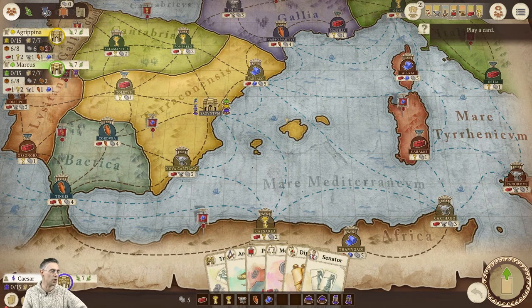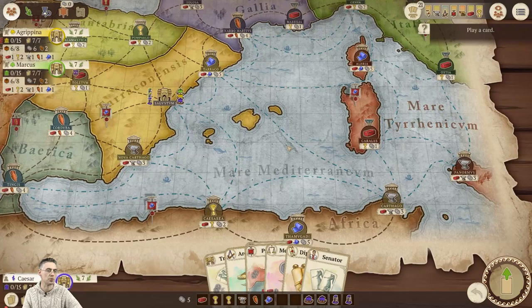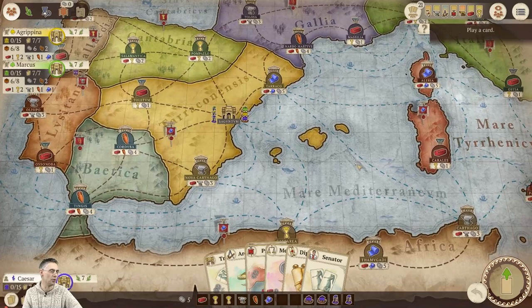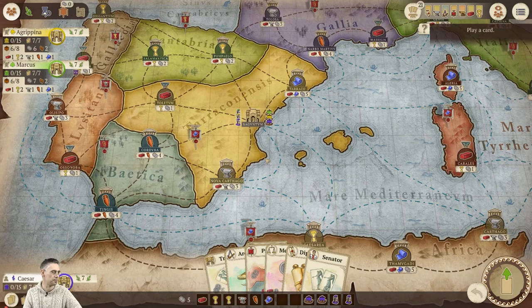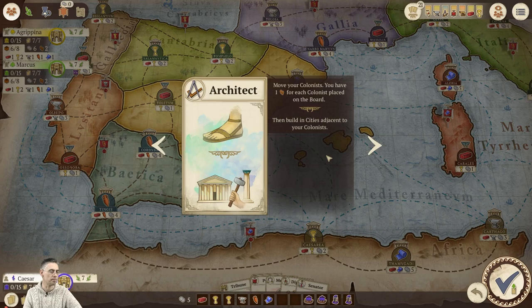But if I build there, I wouldn't have the brick and the metal to buy the Smith card. Everywhere you go costs brick to build, apart from the brick cities that only cost food to build. So are there two brick cities next to each other? No, there are not. I could build here because I kind of want to spread out between the regions. We could move from here to here and build brick — let's do that. We're going to play Architect.